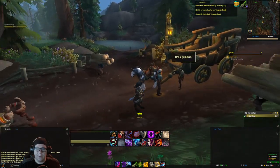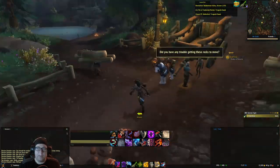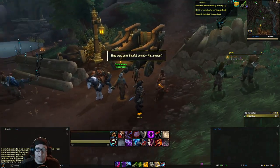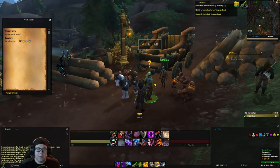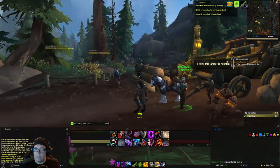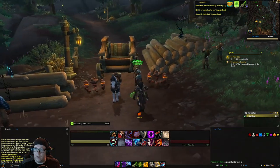After a little while of following her and surviving the ambushes, you'll be at this cart location. You get a little bit of story. Click on her, turn in the quest, and pick up the quest The Bleak Hills and The Lumber is Haunted.